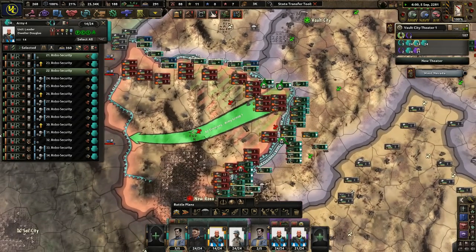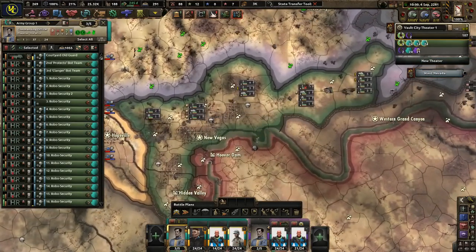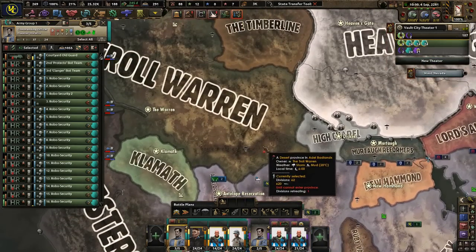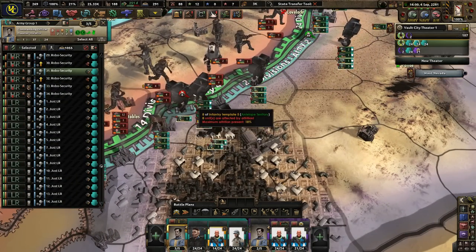I'm actually doing a lot better than I thought I would. Is everyone on the line? Did some people not make it? I'll probably go take out New Vegas next, and then Klamath — or maybe not Klamath. Look at Heaven's Gate, they're really butchering Highchapel. Do not lose this area — that would be very bad.